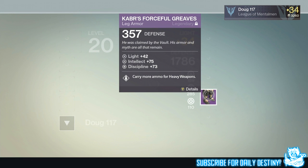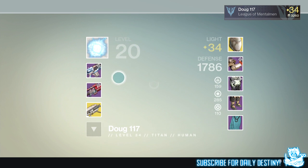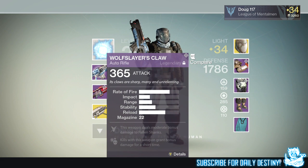For completing the level 34 Prison of Elders we were rewarded an Etheric Light, which he used to upgrade his Forceful Grieve leg armor, taking him to light level 34. That's basically how we did it in the first day — within a few hours: a Nightfall, a couple of Prison of Elders runs, and an armor core.